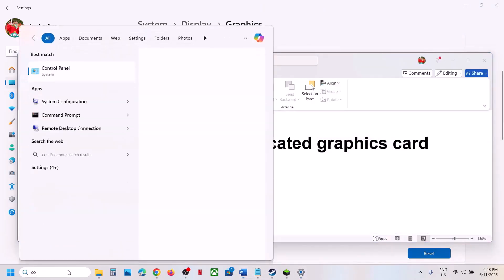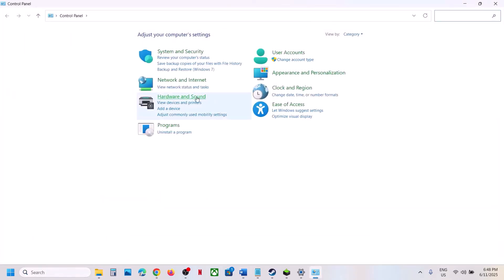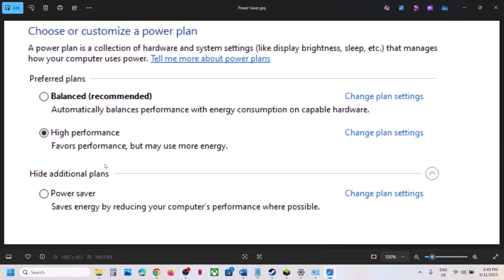Still not working? Try Power Saver mode. Type 'Control Panel' in the Windows search box, go to Control Panel, then Hardware and Sound, then Power Options. If you see Power Saver, select it. For many users Power Saver has worked, so try it and check.